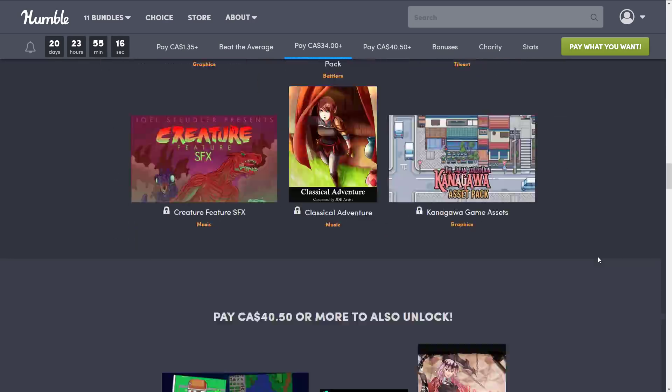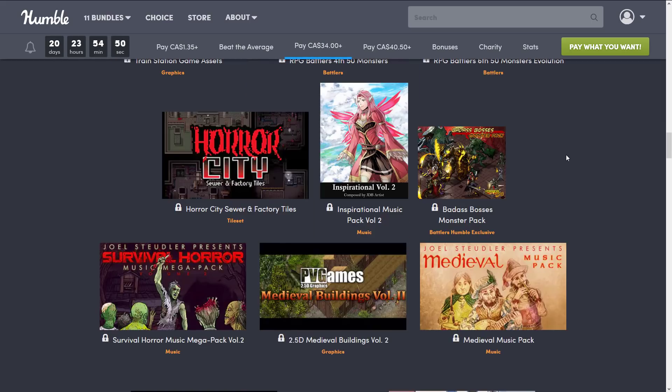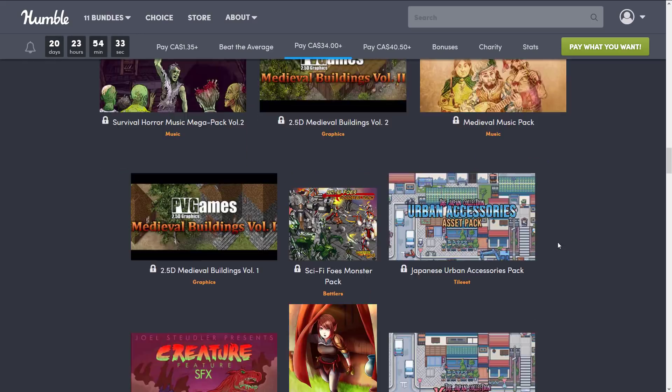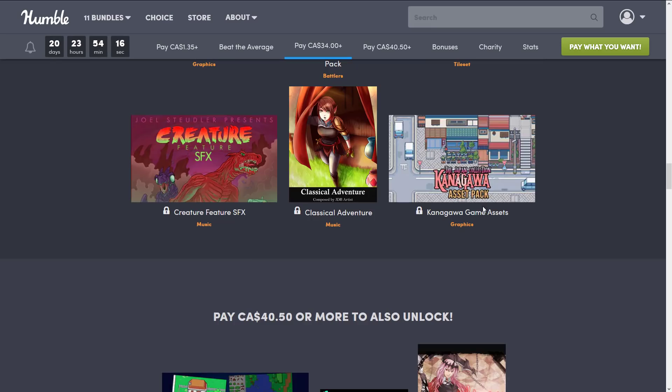Then we jump up to the next tier — this one is about $34 Canadian, probably $20-25 US. This bundle actually has four tiers rather than the usual three. This tier includes the Train Station game assets pack, RPG Battlers fourth 50 monsters, RPG Battlers sixth 50 monsters evolution, the Horror City Sewer and Factory Tiles, Inspirational Music pack volume 2, Badass Bosses Monsters pack, Survivor Horror Music Mega pack volume 2, 2.5D Medieval Buildings volumes 1 and 2, the Medieval Music pack, the Sci-Fi Foes monster pack, the Japanese Urban Accessories pack, Creature Feature SFX music pack, Classical Adventure music pack, and the Kanagawa Game Assets graphics pack.